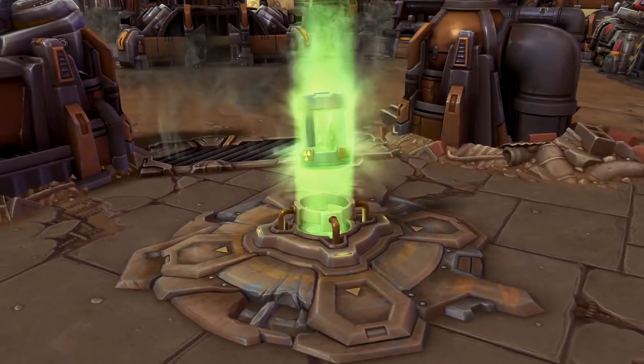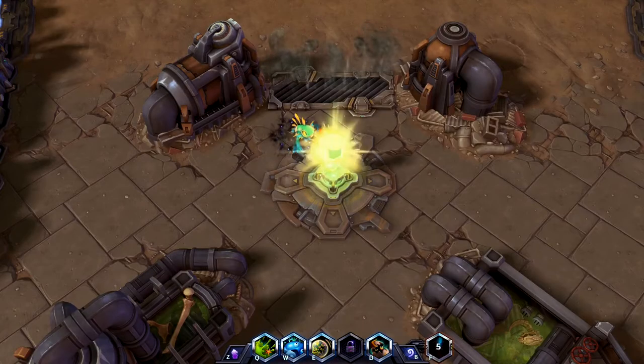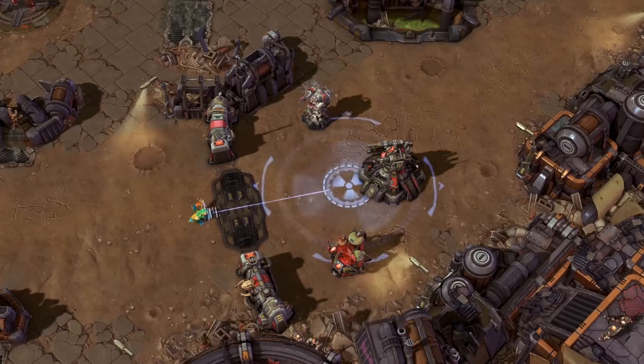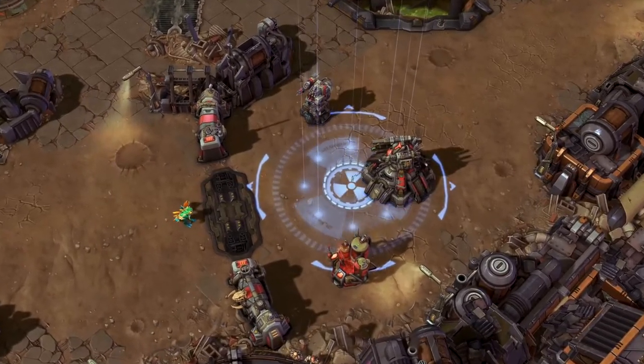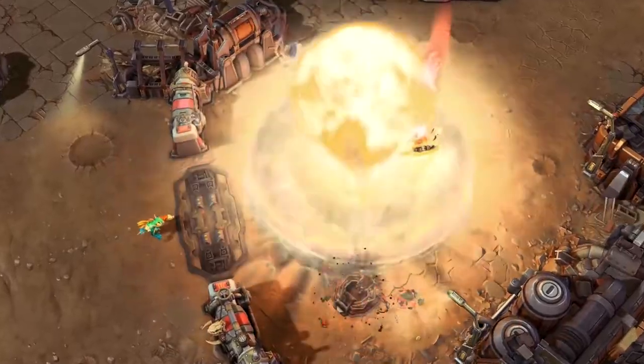Once available, a nuke can be acquired by any hero after channeling it. Once acquired, the arming process will begin, activating the nuke button next to the player's talent bar. Armed heroes are a walking nuclear arsenal, ready to unleash destruction on any target location within range.